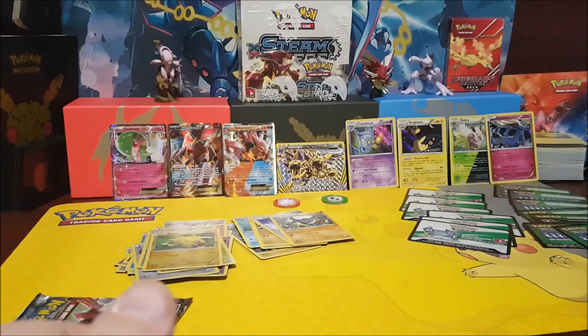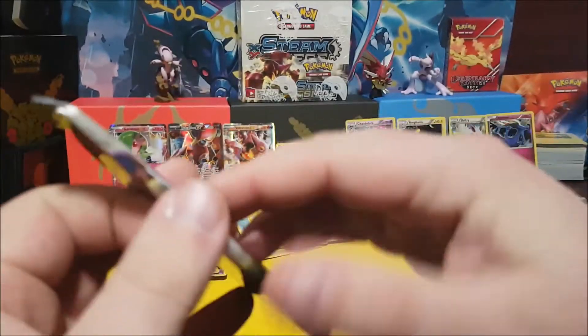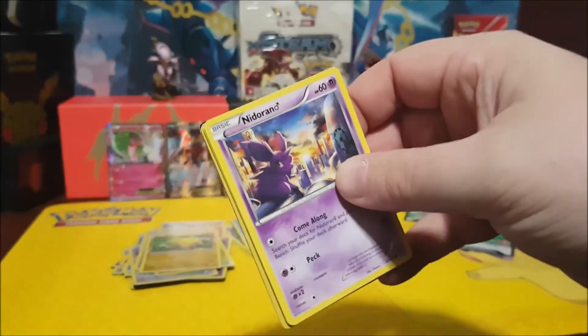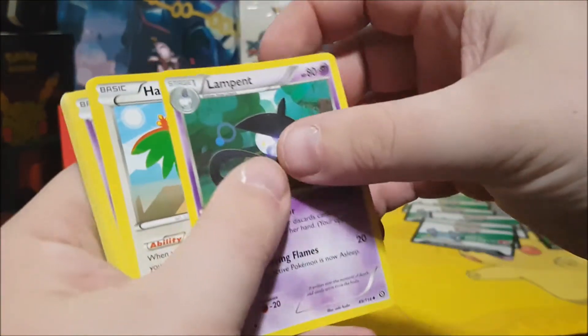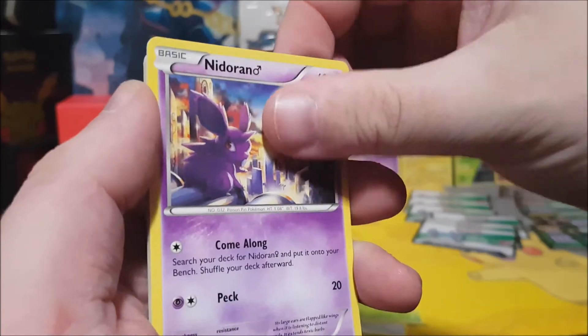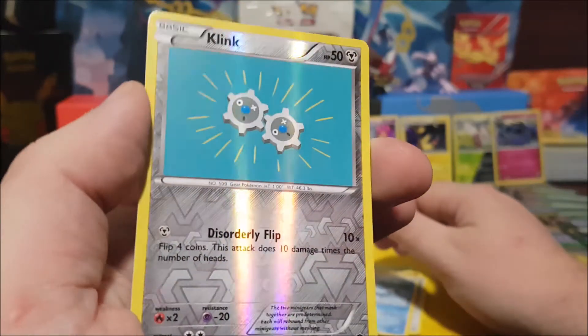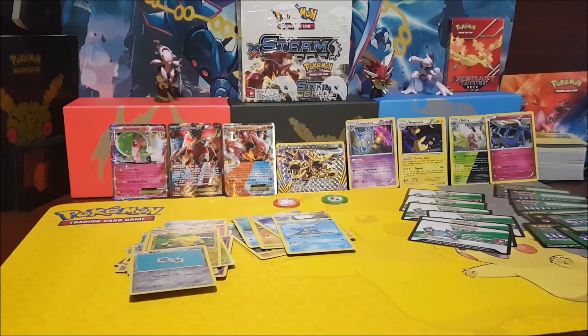All right, here we go - last package. What are we going to get in here, anything good? Green card, nothing good, maybe another break card we'll see. A Lampent, a Hawlucha, Tangrowth, Nidoran, Nosepass, Hoppip, Meowth, Clauncher, a Reverse Holo Klink, and a Samurott - boom! All in all that actually turned out to be pretty good. The second half of the box started off really, really bad with like seven or eight green cards in a row and then it finally picked up.